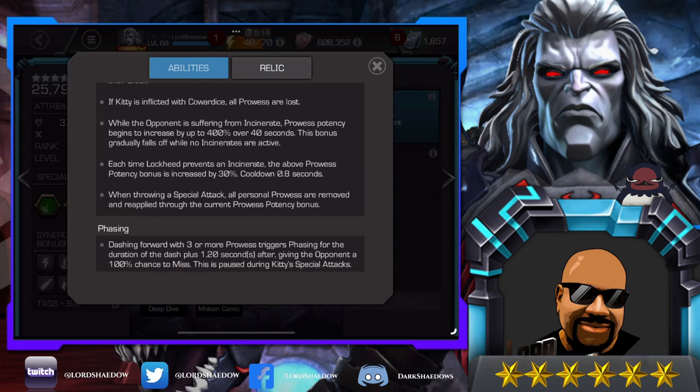Each time Lockheed prevents an incinerate, the prowess potency bonus is increased by 30%. So if you're fighting somebody who keeps putting incinerates on you, every time Lockheed prevents one you get more prowess potency. When throwing a special attack, all personal prowess are removed and reapplied through the current prowess potency bonus. That's why some people fire a Special 1 first and then a Special 2 — it hits even harder. You don't have to, but if you want to maximize damage, that's what you do.